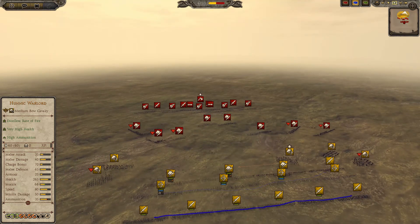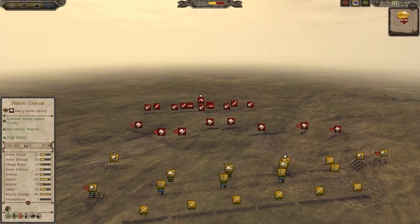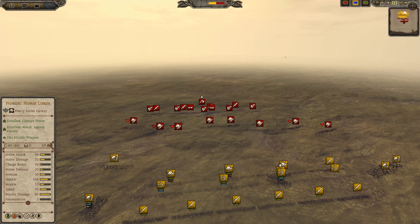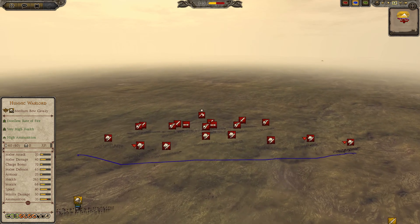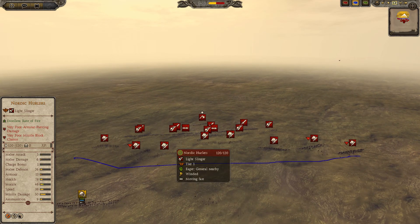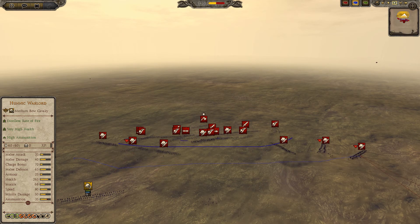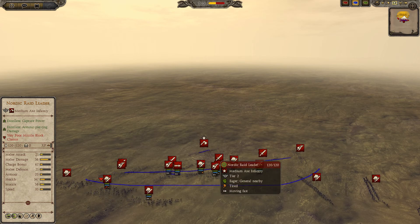I'm going to have to kite back a lot with my units if I want to win this game. Vim on the other hand has brought a total of six heroic cavalry and a couple of Nordic horse lords — a very strong cavalry contingent. He has also brought what looks like five Nordic hurlers, a couple of Nordic skirmishers, and only four hearth guard and one Nordic raid leader.